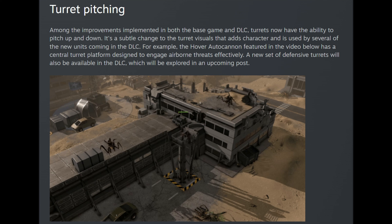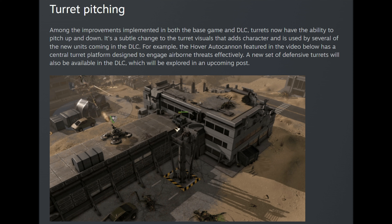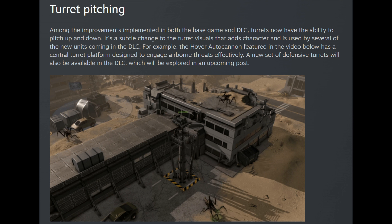They said that they're gonna add more animations for the turrets, making the game look prettier and more realistic. There is a new unit over there on that wall — seems like an automated turret or something. It's a hover auto-cannon. Sounds good.